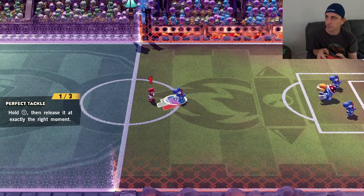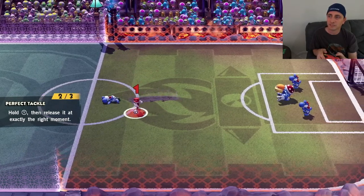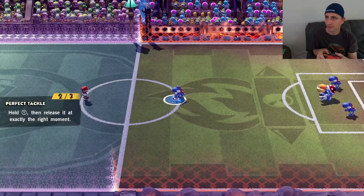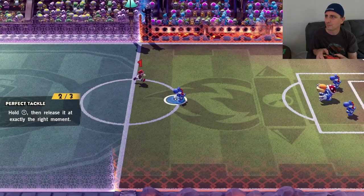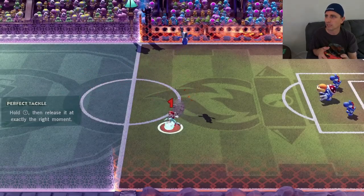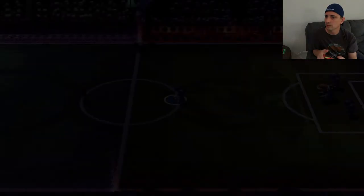Stand in front of him, hold your Y, get it set up. Since it's practice mode you can do it that way because he's not moving. Too soon — no way. That one was perfect. Got him. That's not that easy.